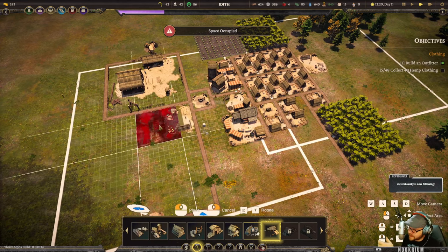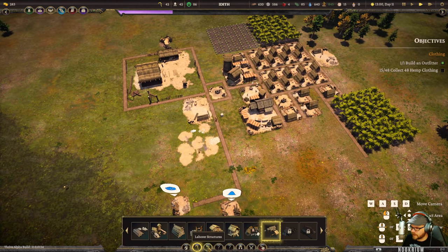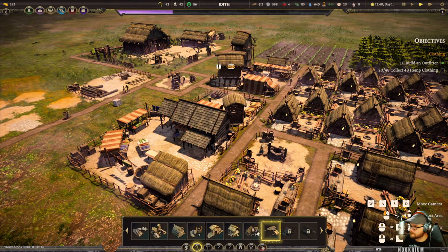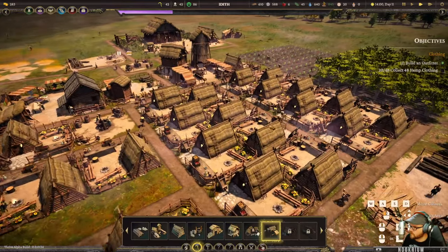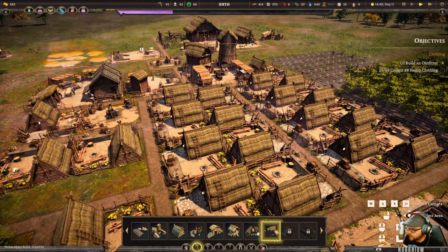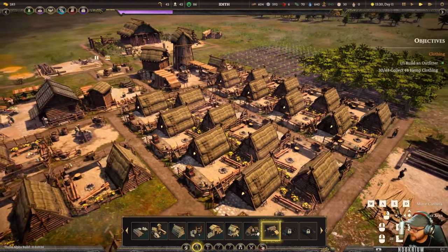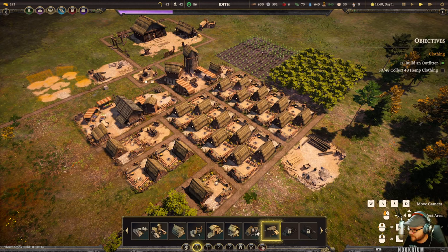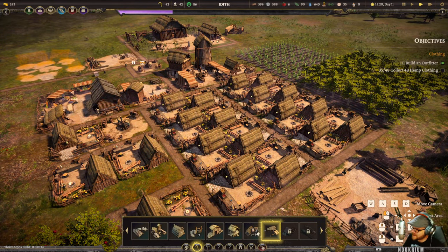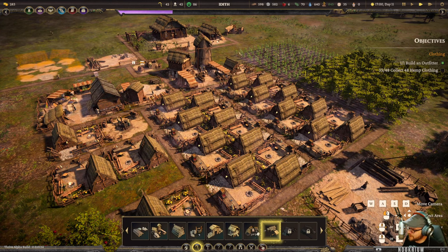Some games handle proximity well where it's not that buildings have a set range that works - it's just that the logistics matter for how much of the day people spend walking to a tavern versus their job. That's the real incentive for building things close together, not a strict mechanic of 'you're across the street so you don't get benefits of that market.' I'm not sure which approach I prefer.